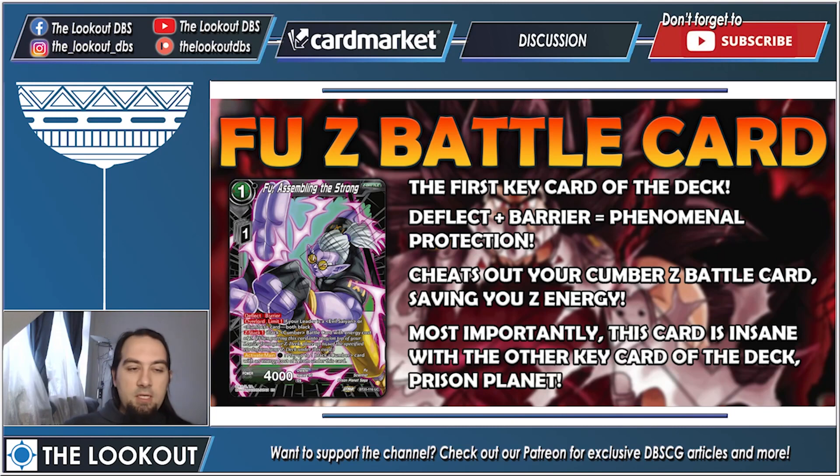Overlord, limit one, if your leader is Cumber — so once per turn you can use Overlord. He also has the newest keyword Z-Stack: one Black Cumber Battle battle card with an energy cost of two. This means that when you play Full from your Z deck, you also get to put one Cumber Z battle card with an energy cost of two under Full. Activate Main: for one black energy, play up to one black Cumber card with an energy cost of two from under this card. This is how you cheat in your Z battle card — you pay one and save on Z energy.